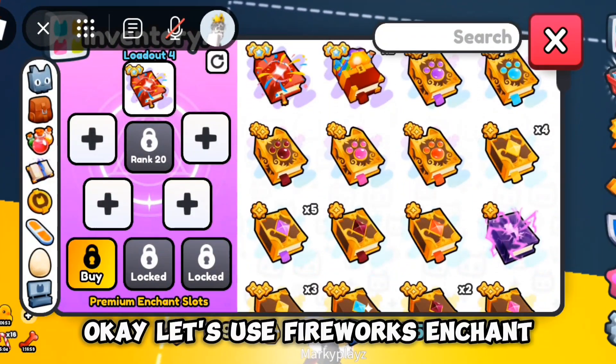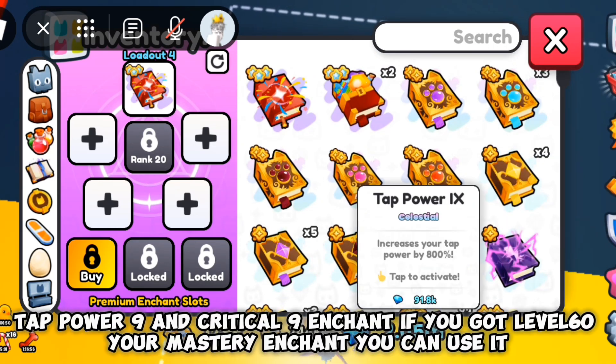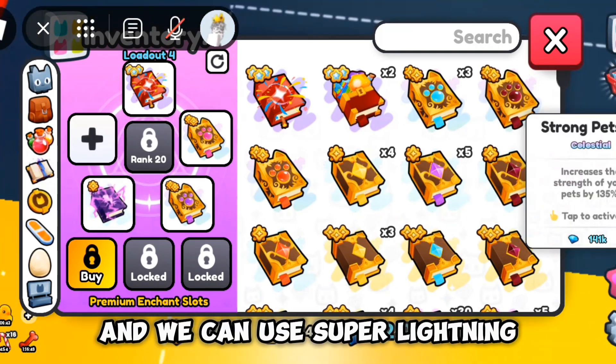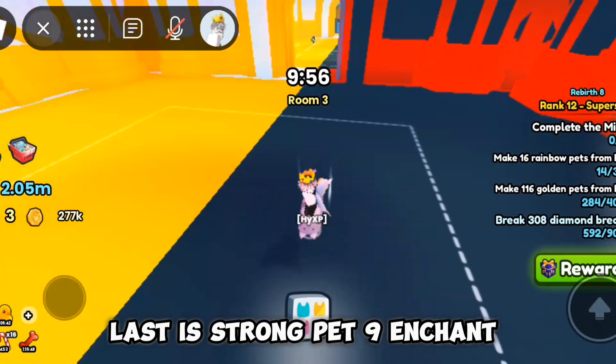Okay, let's use Fireworks Enchant, Tap Power 9 and Critical 9 Enchant. If you got level 60, your Mastery Enchant, you can use it. And we can use Super Lightning. Last is Strong Pet 9 Enchant.